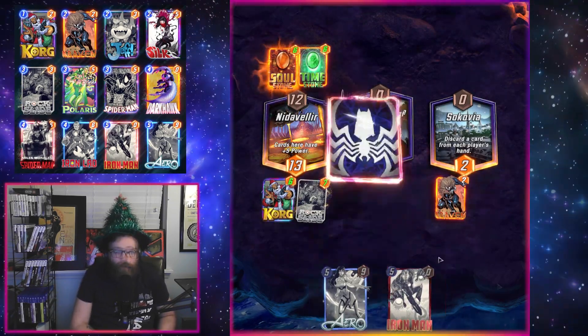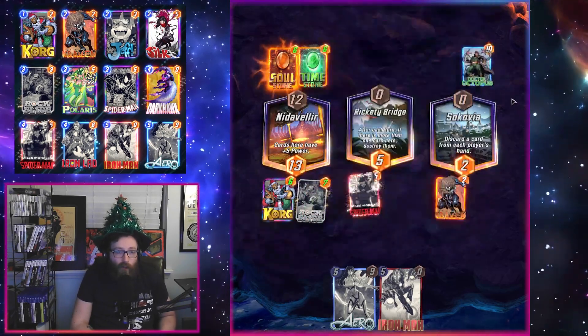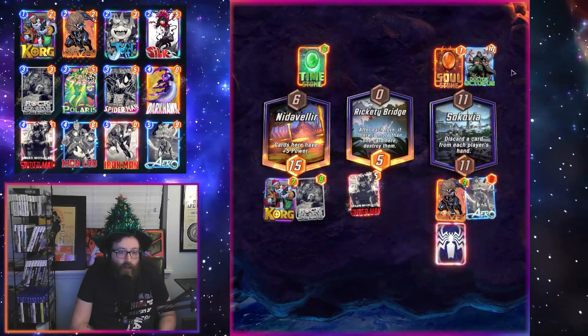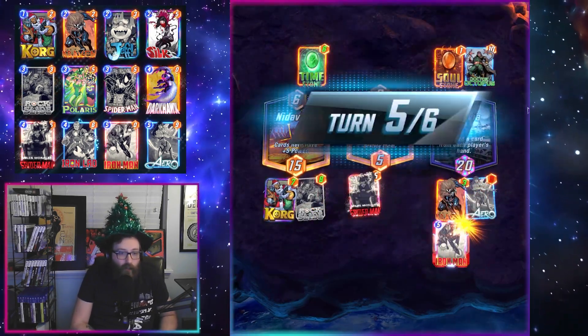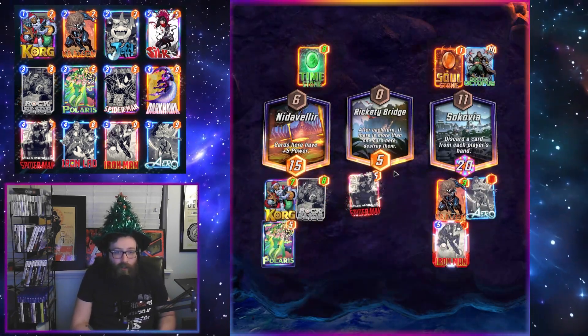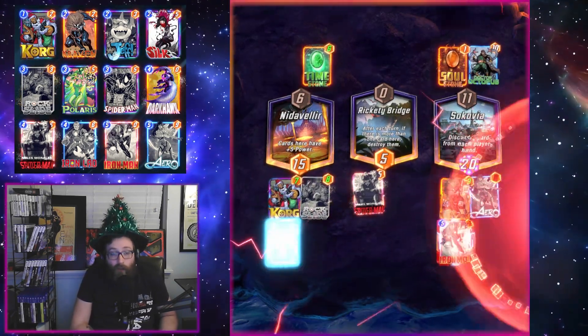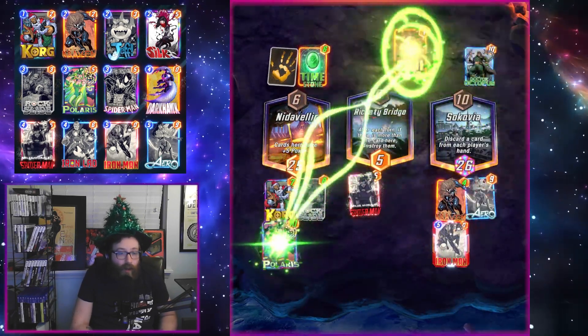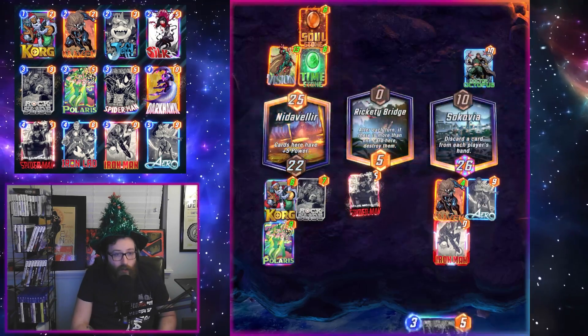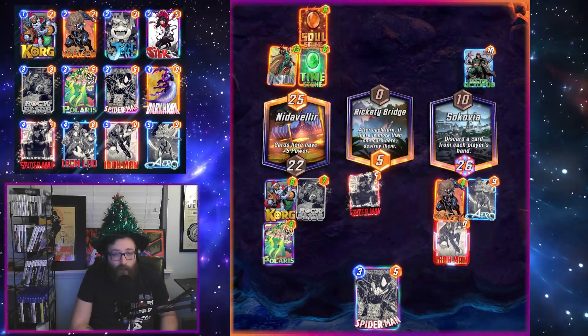This is especially helpful against Miss Marvel decks — if they already have a card in that lane of the same cost, you can move that card over and they'll lose the Miss Marvel effect. Or sometimes we just pull Miss Marvel herself and the opponent usually does not expect that. So if you've been looking for a fun deck to make use of Arrow without having to worry about timing your tech cards, this is probably the deck I would recommend.